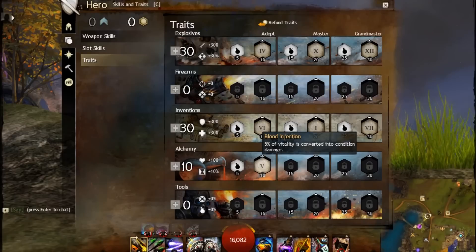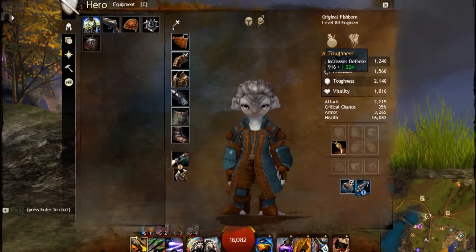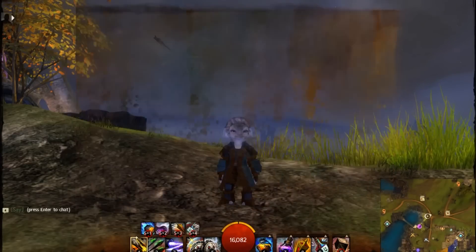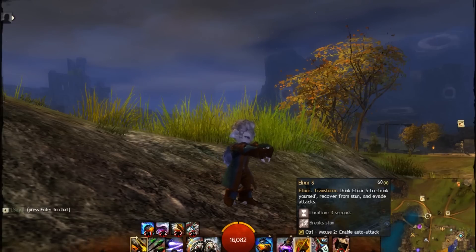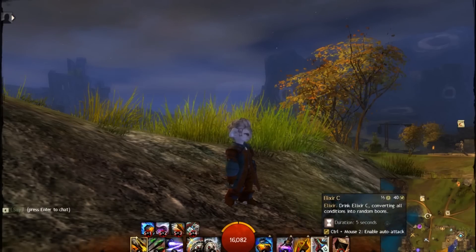Why am I running this build? If you look at my toughness, it has a lot of toughness and goes down slow. Even if I'm getting focused by two or three guys, I've got my elixir B to run away fast, elixir S to go really small so they won't be able to hit me for about three seconds, and then elixir C to convert all conditions into boons.